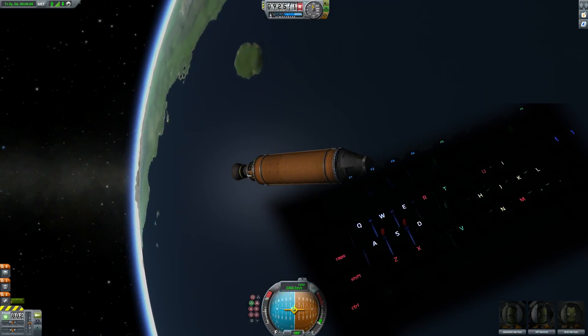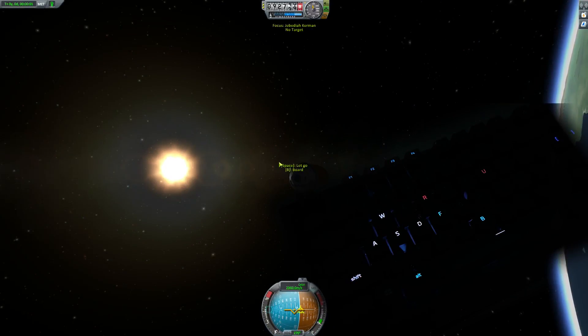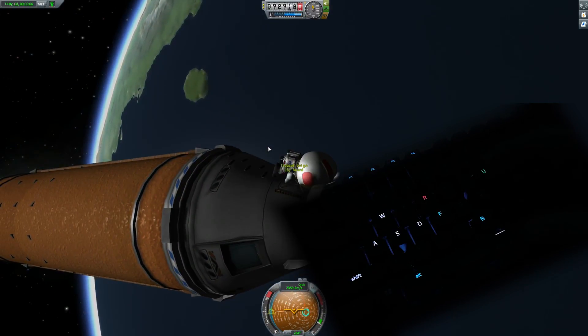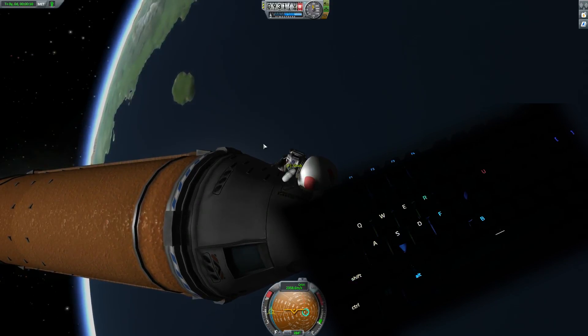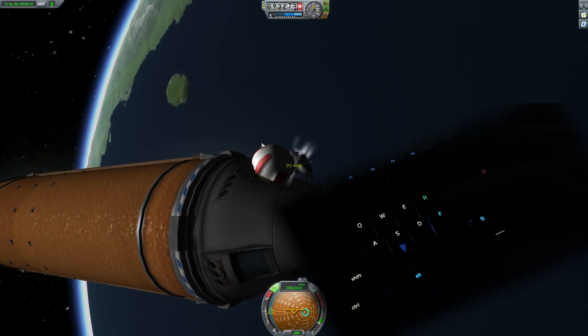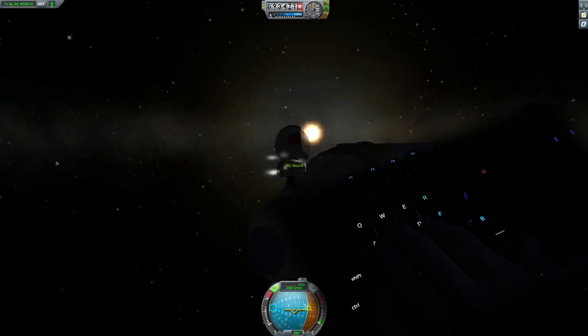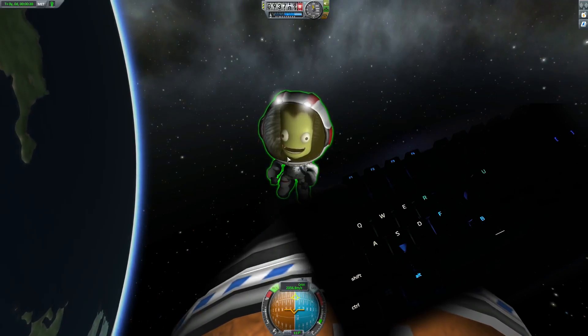Now we are orbiting Kerbin. If we do EVA, we will see other keys light up. If the Kerbal's jetpack is disabled, we can only see keys R and B for board, and WASD for walking. But if we enable RCS, more keys become usable and that means more keys will light up. This is extremely useful if you are on a very long mission during the night, because you will see only the important keys with your monitor turned off.